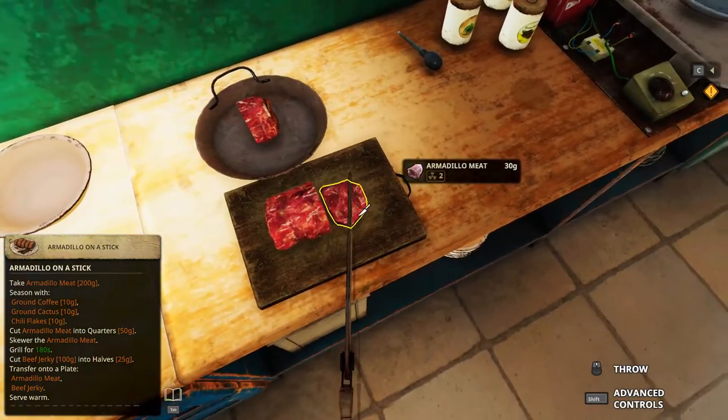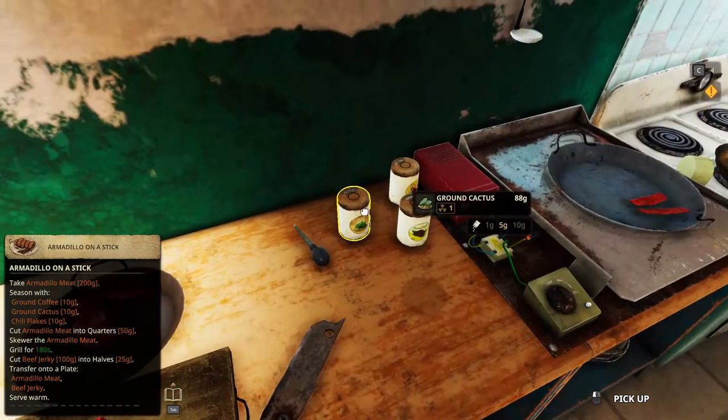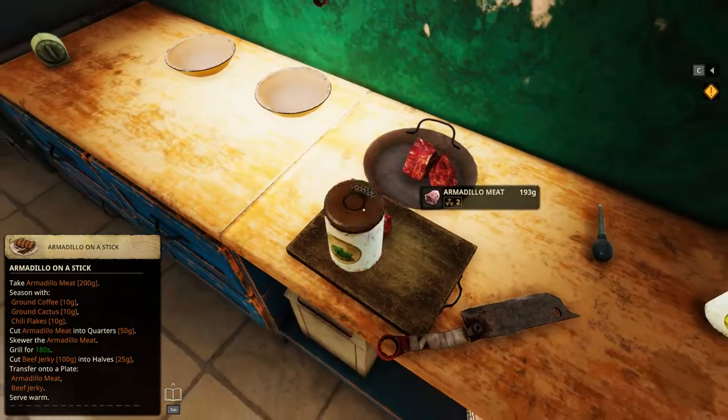How about this? Okay, should be fine. 193. Ground cactus, 10.